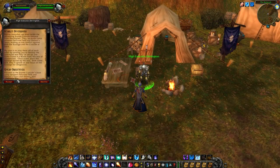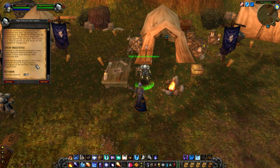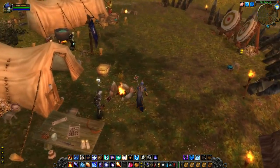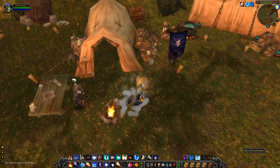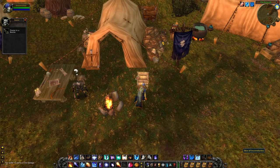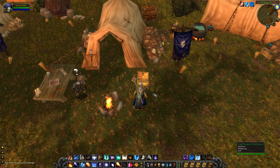Once we get there, we talk to High Executor Darrington and get the quest called Scarlet Diversions. This quest requires us to burn a Scarlet Tent in the Western Plaguelands and plant the Scourge banner at that location. Quick note: once you accept the quest you'll get the banner, but you have to get the flame in a bottle to burn down the tent from the box right next to High Executor Darrington. Trust me, I've had moments where I cleared all the mobs and then realized I forgot to bring the flame in the bottle.